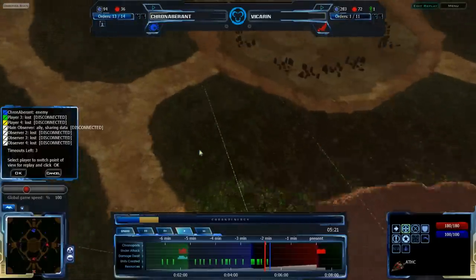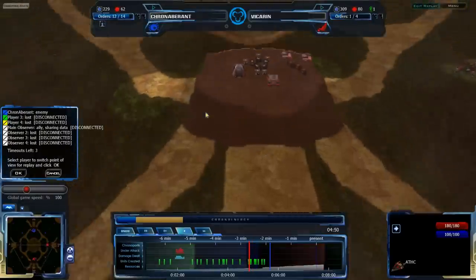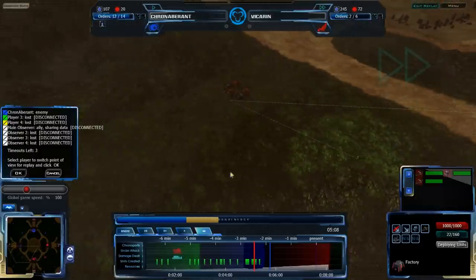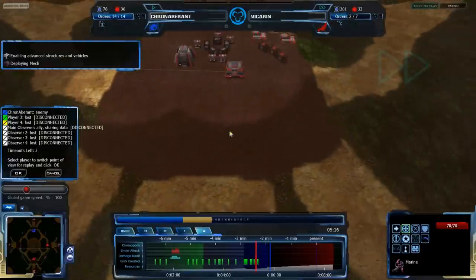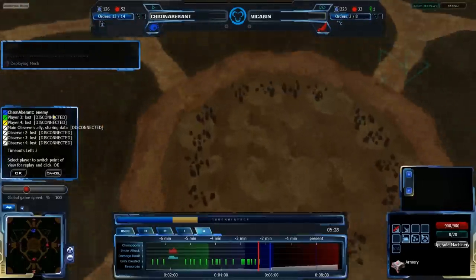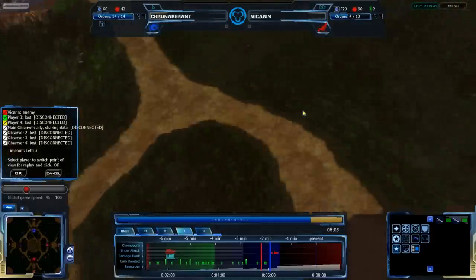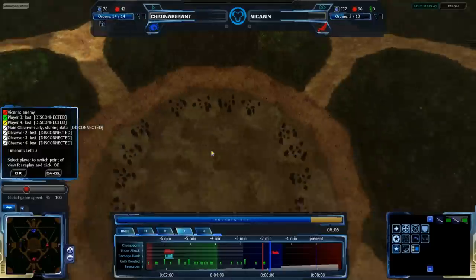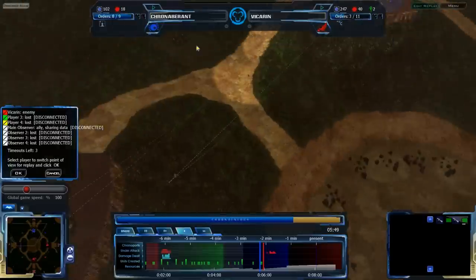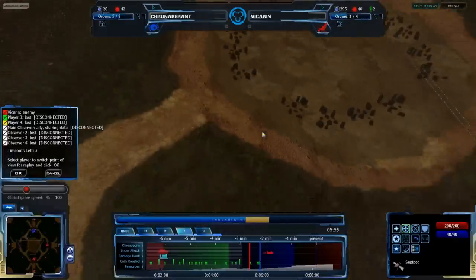I'm a bit surprised Kronaberant hasn't gone for the central western expansion. He is sending a Cepipod and an Octo over to the western main. Vicarin has gone for the south secondary expansion behind the main. Both players really just focusing on building up their economy. Vicarin is sending an ATHC towards the central northwestern expansion, and a Marine is being sent towards the central southwestern expansion. Machinery is being researched for Vicarin, and Kronaberant has already researched his advanced structures. A Cepipod has been built, another Cepipod is up, and they'll probably be going on patrol pretty soon.